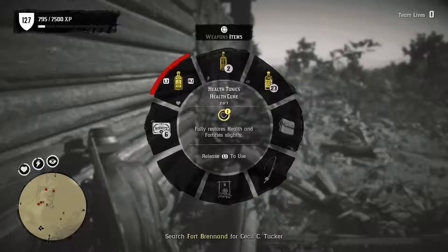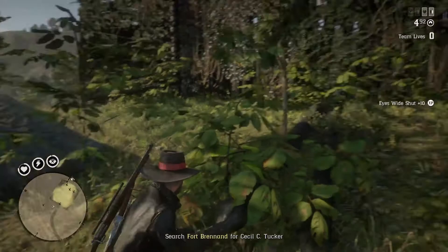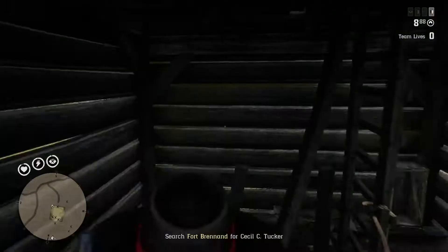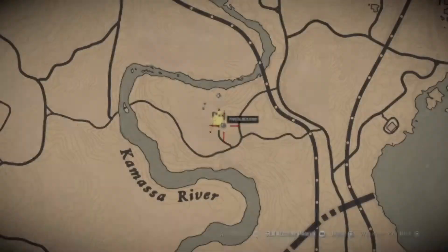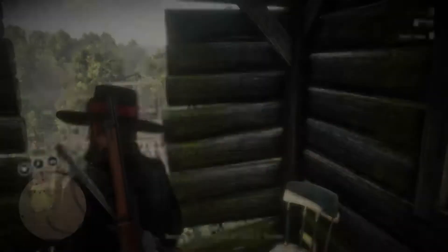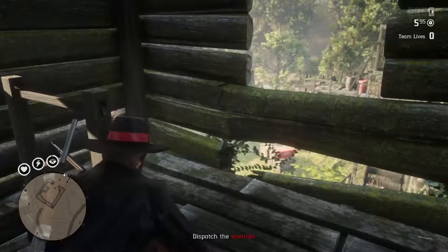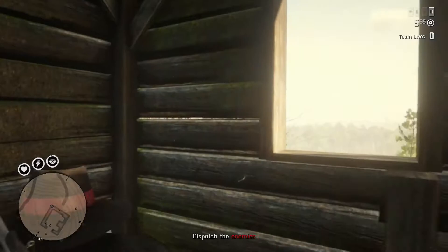Once you take out the first group of Lemoyne Raiders at Fort Brennan, crawl up the little pathway or wooden board leading up to the tower and get to the highest point in that tower. If you're looking directly at the fort, it's on the right side — or more specifically, it's the tower to the left of the Maxim gun. You can also use the map when I pause it to figure out where to be. You want to stay in this tower for the entirety of the bounty.